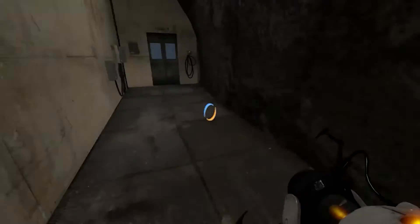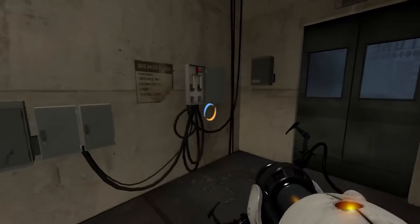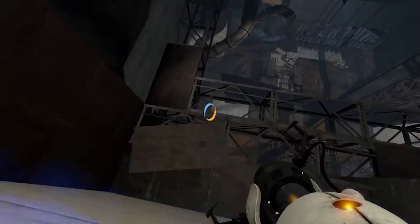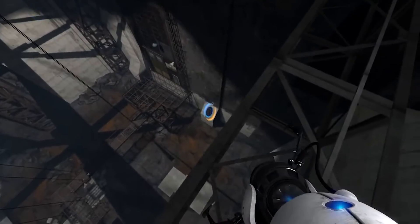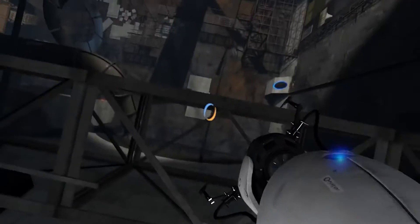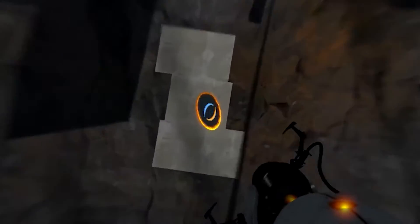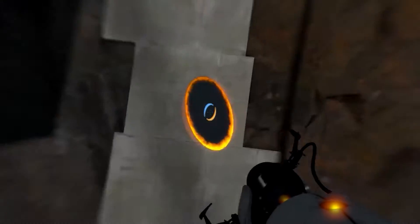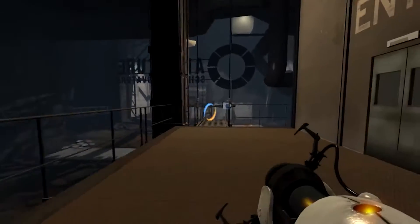Quantum tunneling refers to a process by which a particle — or in this case, a person — can overcome and cross a barrier almost instantly, appearing on the other side. Because we're now dealing with a quantum world, there's also a probability, no matter how small, that the object would bounce off of the barrier instead of passing through it, making it take a number of attempts before the object could successfully pass through to the other side.